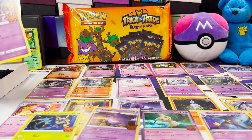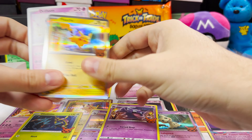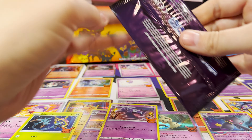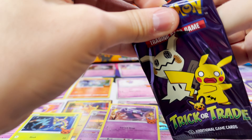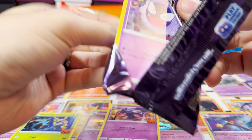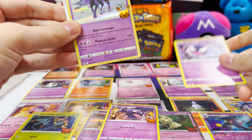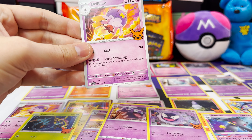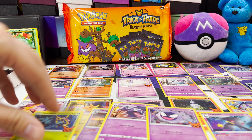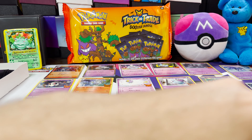Does that mean we are also missing a Gastly? Well yes we were, because here is Gastly. So there we go — Gastly. Got Spectrier and we got Driftwood.